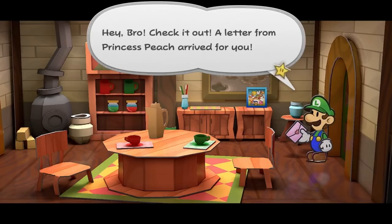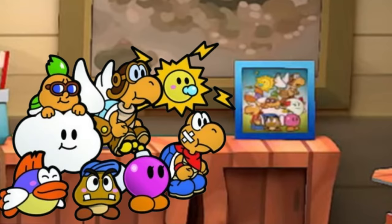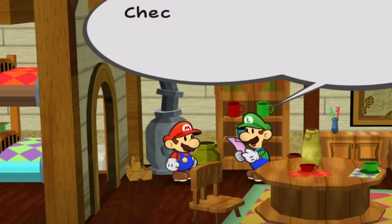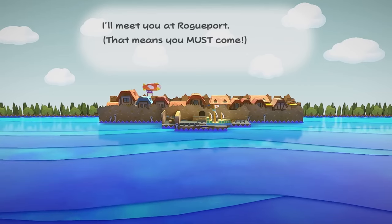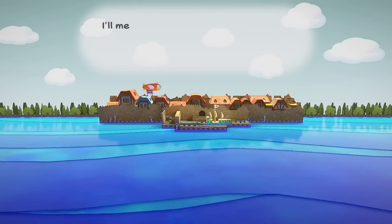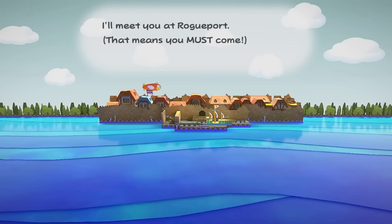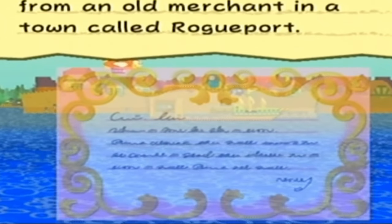Now let's go inside the house. A few things have changed, such as most of the items in the house looking a lot cleaner and popping out. The biggest change by far is the framed picture of all the partners from the original Paper Mario game, which I absolutely adore. Another change is that when Mario walks to Luigi, you can no longer see the other room like in the original. Next up is the letter — when Luigi reads it out loud, it sounds like Princess Peach is reading it, not Luigi. Instead of the text being written on paper, it appears in the form of what looks like a cloud. The letter also isn't at the bottom, which is kinda strange.